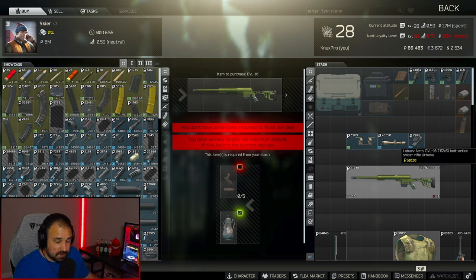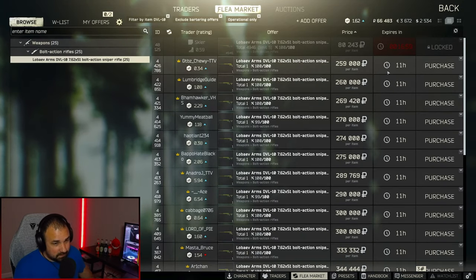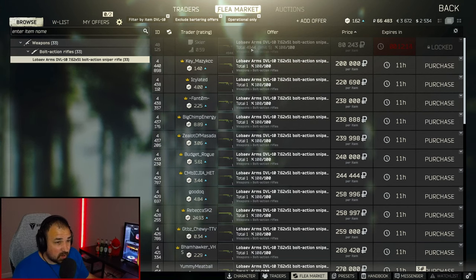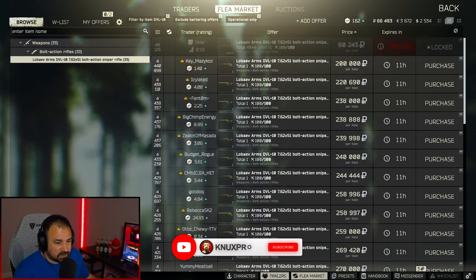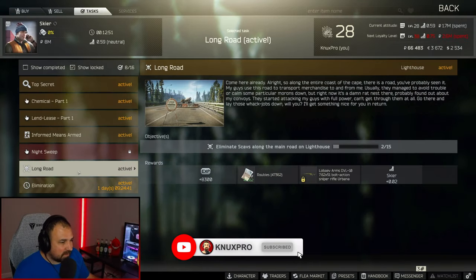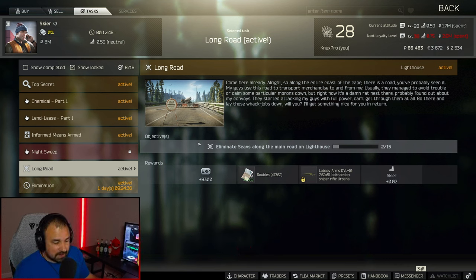Now if you're not level 28 you can buy it off the flea market — unfortunately very expensive right now at 259,000 rubles. You're probably seeing on screen how to get that DVL from Skier for 80,000 rubles. Well that's locked behind a quest from Skier called Long Road, where you gotta kill 15 scavs on the long main road. Lighthouse is a wacky place, but if you get this done you can buy it for 80k.